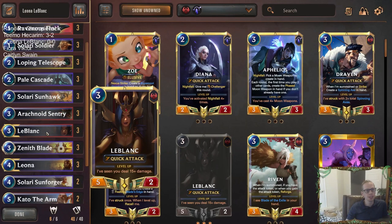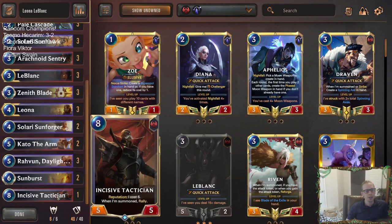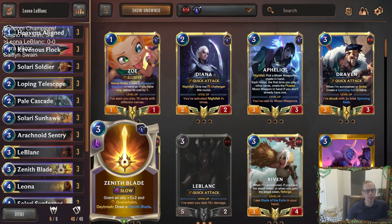Even though we don't particularly have any cards that care specifically about Reputation — oh wait, we do have Incisive Tactician. That's our other Noxus card to rally. So maybe we stun some stuff, play this, and rally — that could be a pretty good combination. We also have Zenith Blade with Overwhelm, giving LeBlanc plus-one plus-two and Overwhelm, making a 6/4 Quick Attack Overwhelm. That could be really cool.